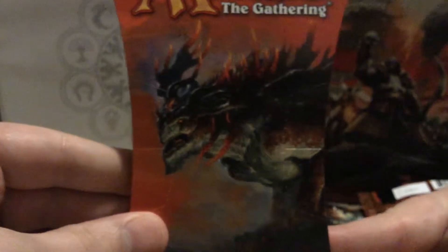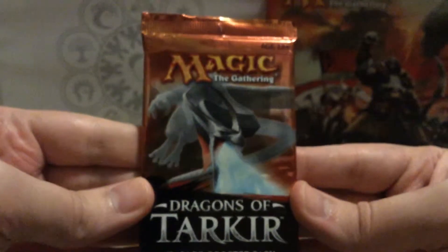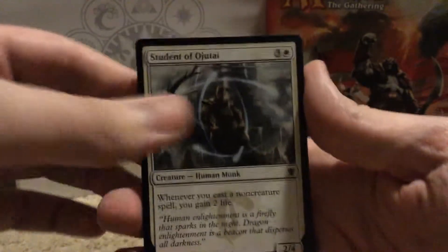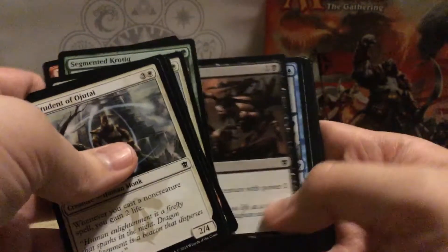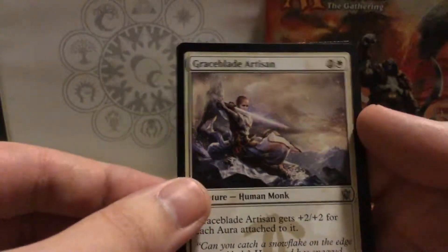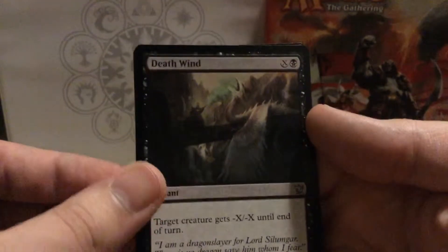And we have one more pack. Ever since opening that damn Modern Masters 2015, I'm just so used to always having a foil right on the back. Oh well. Alright, straight to the Uncommons: Kalagan Monument, Graceblade Artisan, Deathwind.